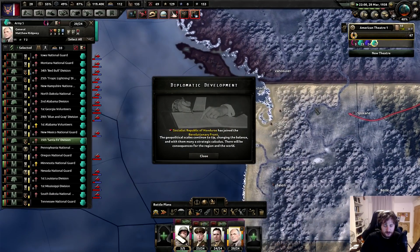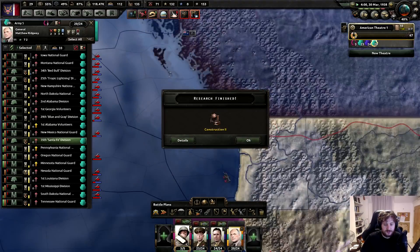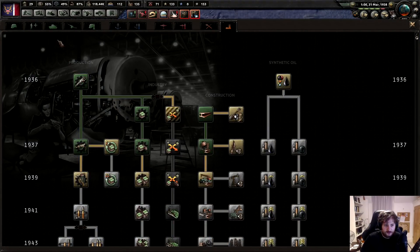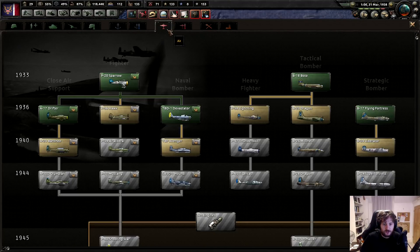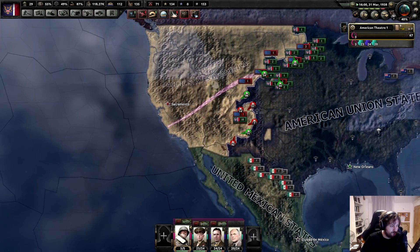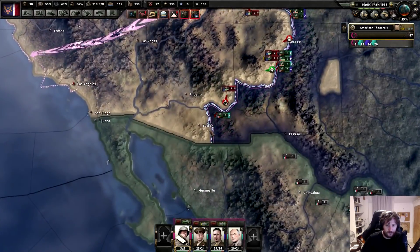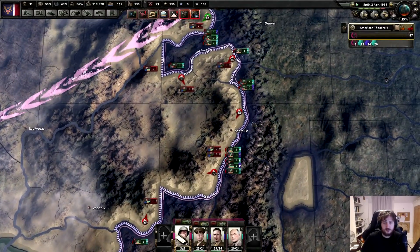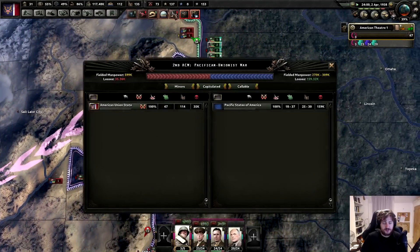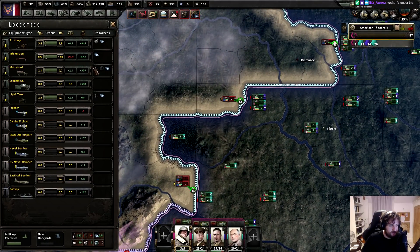I'm going to send this dude all the way to the west. We're doing work on doctrines - let's get some fighter production going as well. As you can see, my forces are moving pretty handily. We are experiencing some losses, though, which is unfortunate. I do envision losing equipment eventually.